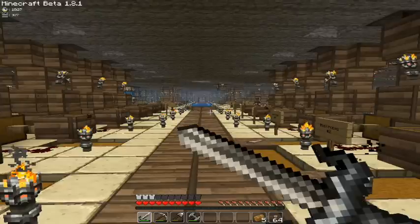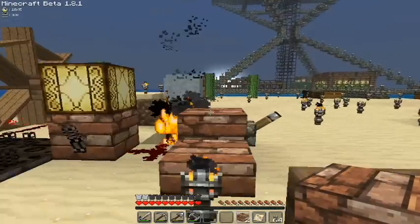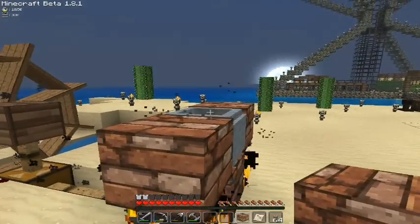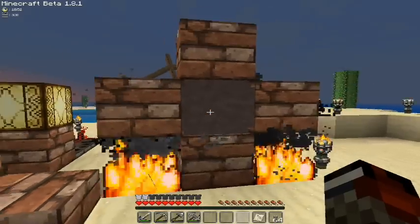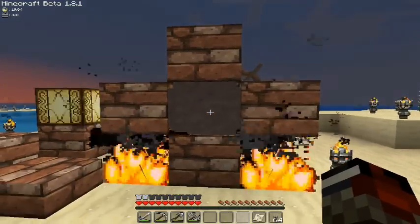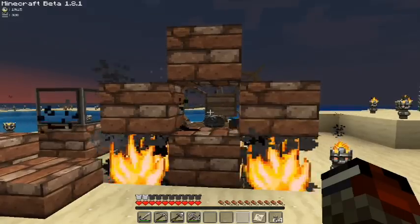Now the kiln can be made with only 4 bricks instead of 5, so this is another way for automation. You don't need the 5 blocks as usual, but only 4, so you have 2 openings.